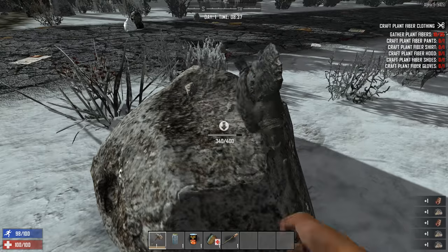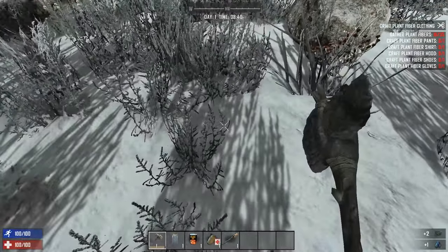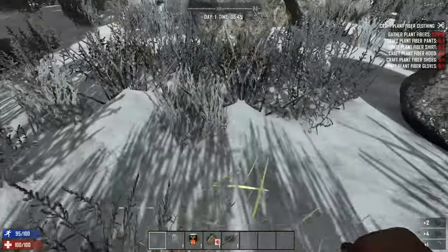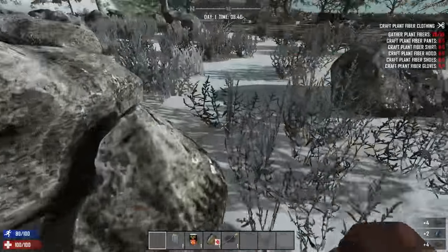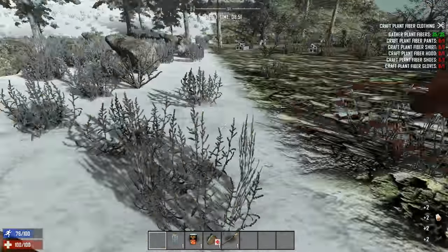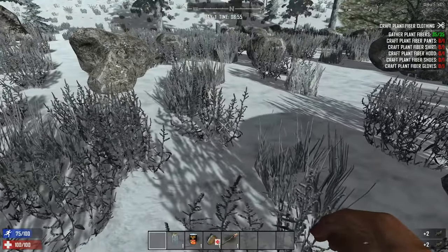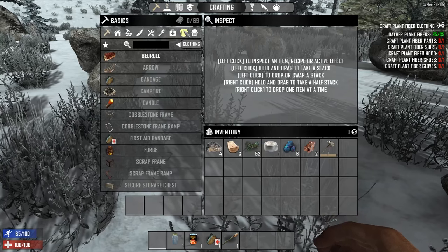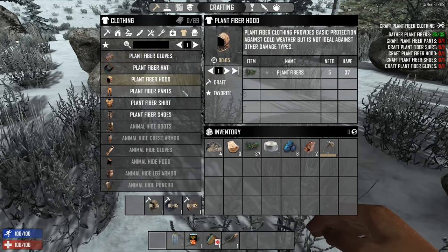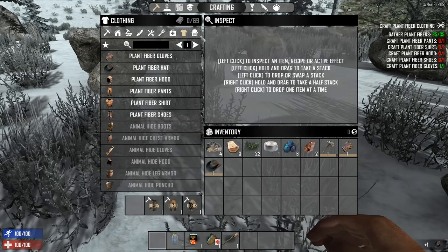Now we can gather all sorts of stuff. I can see in the bottom right what I'm getting. But it seems like gathering plant fiber by hand is better — I don't want to waste durability on the axe. We have enough fiber now. Craft plant fiber pants, hood, shirt, gloves — we'll get some clothes. Double-click to craft. We've got: hat, hood, pants, shirt, shoes.